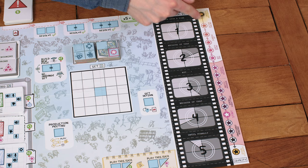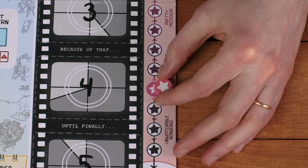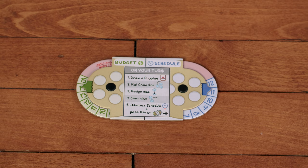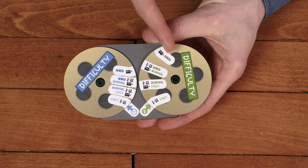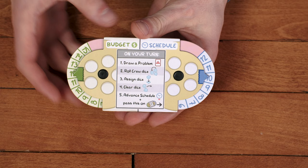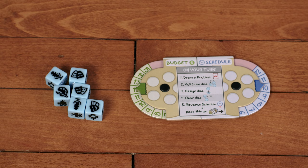This is the quality track that measures the quality of your film, and this is the quality marker — put it on the space marked start. These are the budget and schedule dials; during the game you'll use these to track the film's budget and schedule. If you flip the dials over, you can set the difficulty depending on the number of players. For two players on normal difficulty, set the budget to 12 and the schedule to 10. Whichever player last made a movie is the starting player, or choose one at random. Give them the six crew dice and the dials.